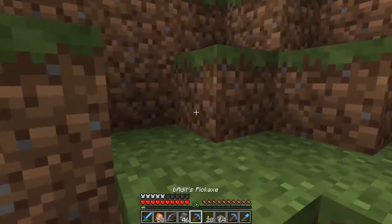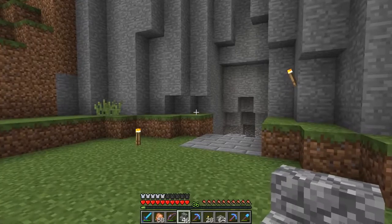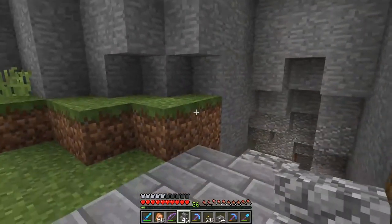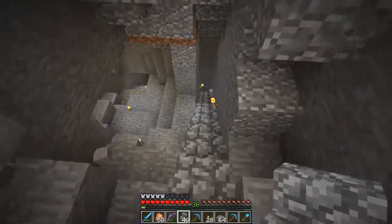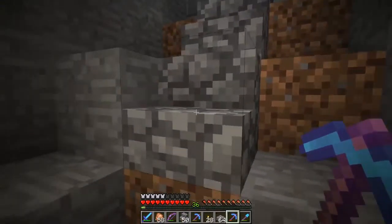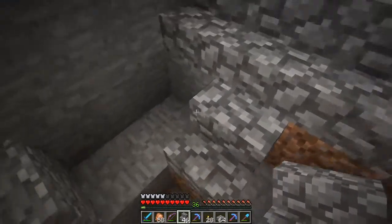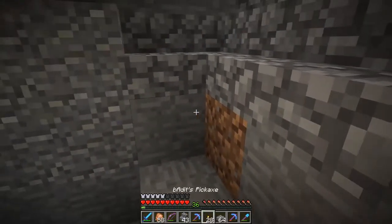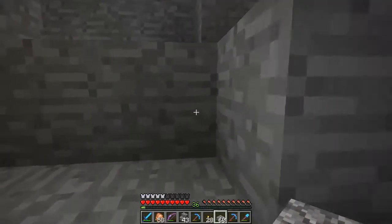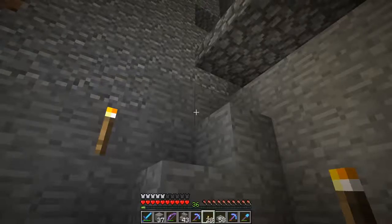When in doubt, grab yourself some cobblestone slabs and stairs. One thing I really wish they would add into the game is stone brick columns — something decorative that's gray. Whenever you're planning something like this it's always nice to grab plenty of stairs and stuff so you can really plan out these curves. You don't want to use stone brick and find out that whoops, it's not that great. And of course the darker it is in this cave, the better it will look — darker things just look nicer in this game.